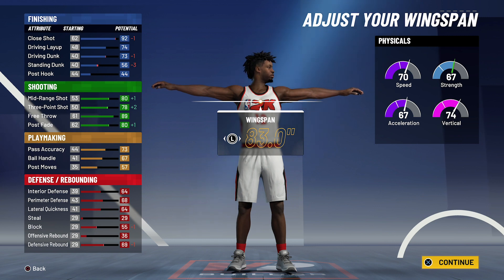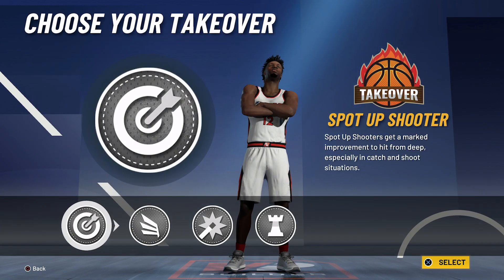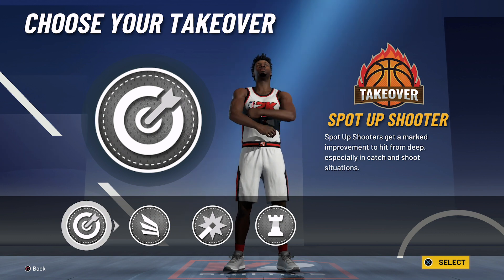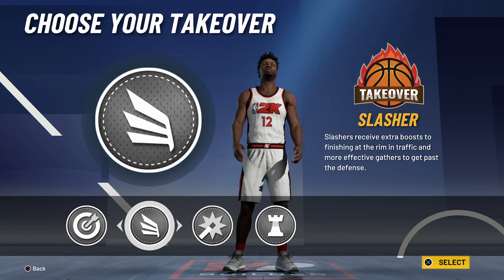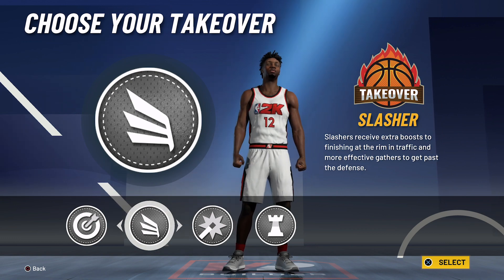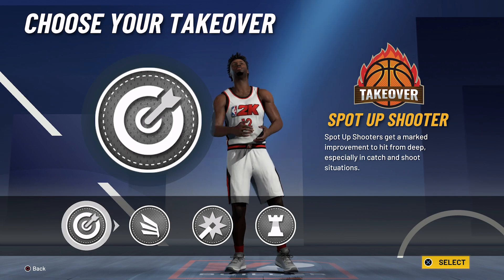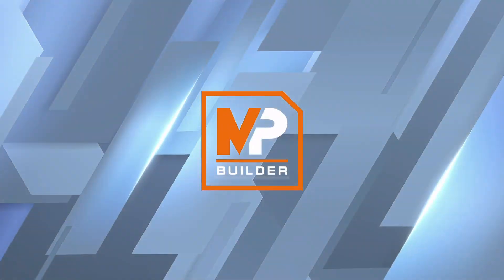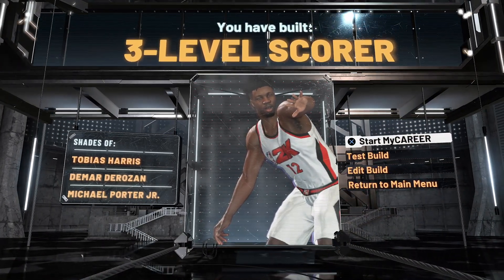Your physicals at 99 overall with the gym rat badge are going to be 78 for speed, 75 for acceleration, 82 for vertical, and 75 for strength. For the takeover, I would either go with the sharp takeover or the shot creator takeover. He does a little bit of slashing but not enough to justify the slashing takeover. I'm going to go with the sharp takeover — and the build is complete. You have built a three-level scorer with shades of Tobias Harris, DeMar DeRozan, and Michael Porter Jr.